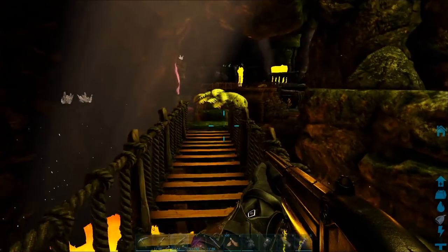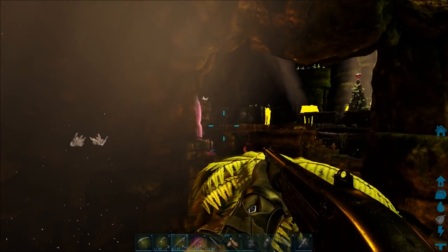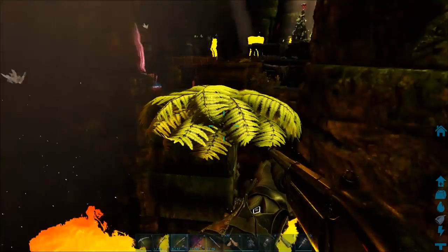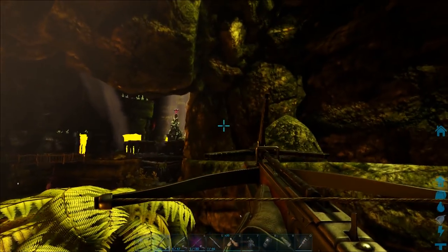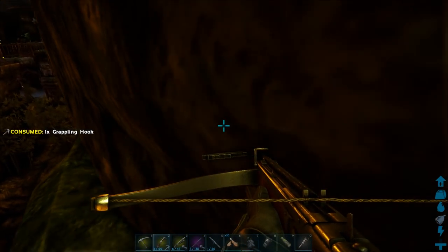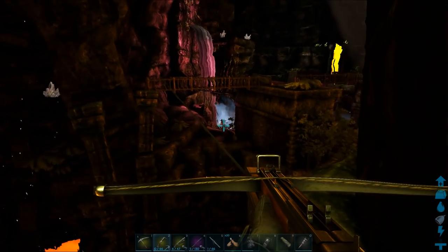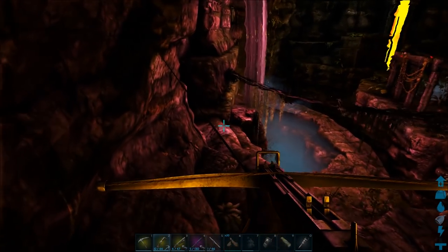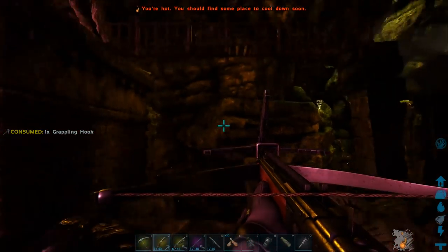I'm going to cross the bridge here. You can try and grapple hook the bridge on the opposite side — I wouldn't bother jumping on the stepping stones. The easiest option is to grapple with this, drop on the ledge, then grapple to the other side. That way you've got no chance of dropping down.